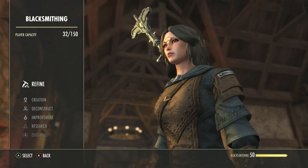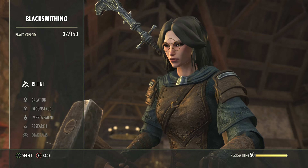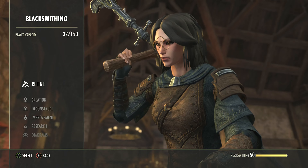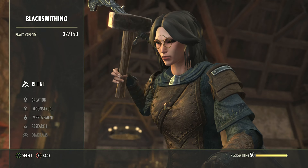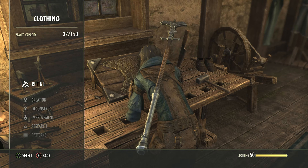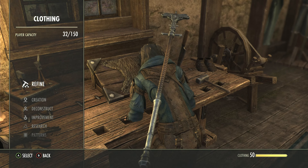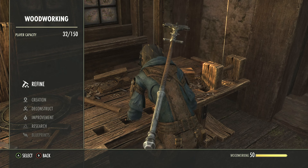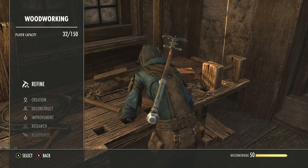Starting off with weapon and armour choice. Just to recap what weapons and armour are available to the player: heavy armour, along with swords, daggers, axes, maces, greatswords, battleaxes and mauls, will all be found within the blacksmithing station. Medium and light armour will be found within the clothing station. Lastly, bows, shields, fire, lightning, frost and restoration staffs will be found within the woodworking station.